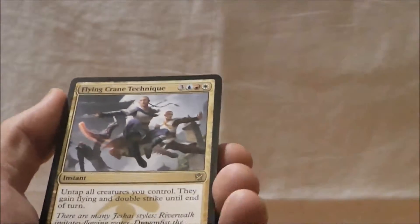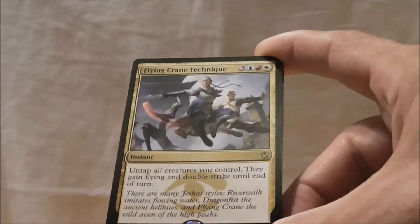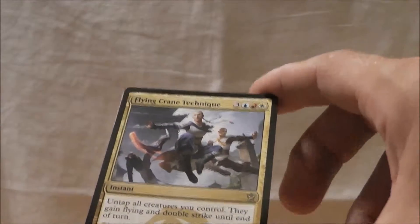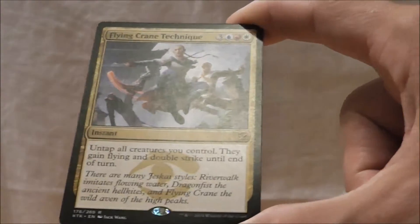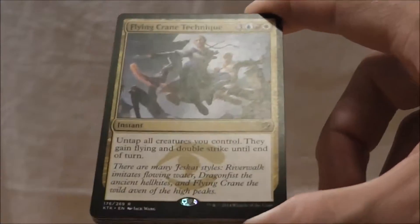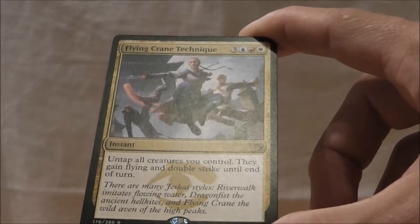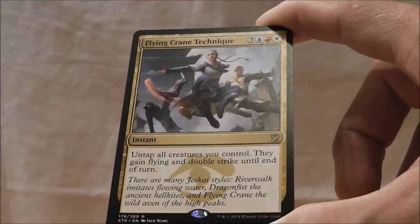Alright, Flying Crane Technique. I'm just going to say right off the bat I'm not going to first pick this card. It's very hard to cast. It's going to lock me into three colors right at the beginning. While it does have a pretty strong effect, it's easily telegraphed. Having six mana open in the right colors, your opponent's going to be like, what's he up to?